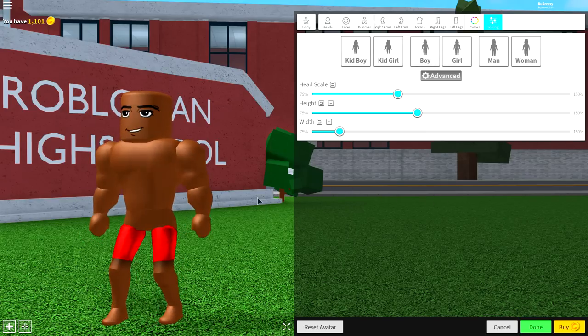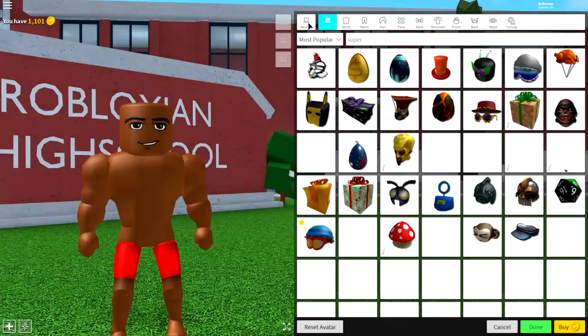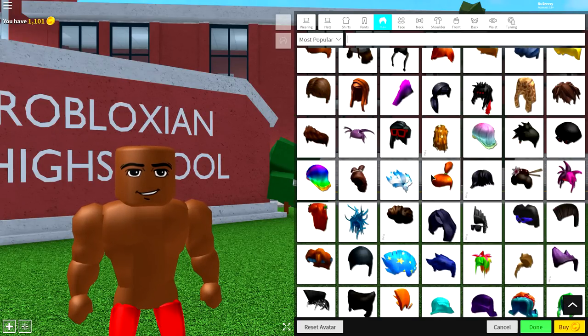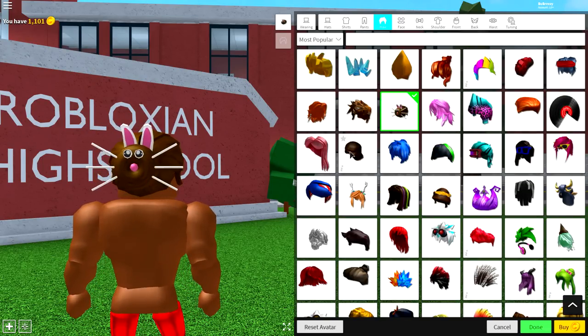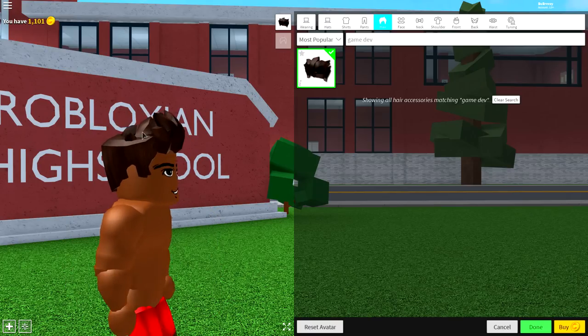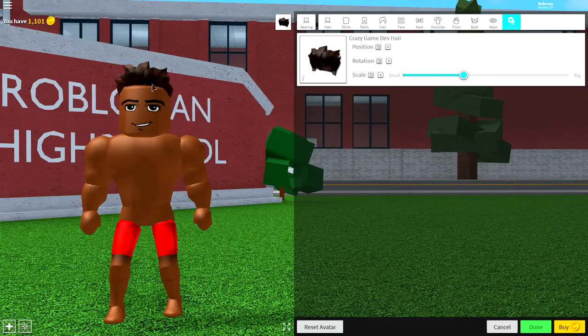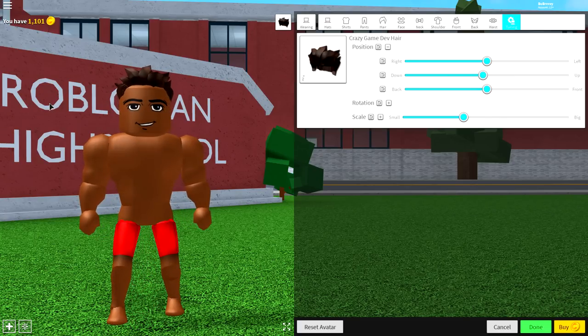Not as tall as Logan, but still tall for a man. Now that we have the base, we're going to want to give him some hair. Come over to the wearing selection and go to hair. I recommend you search for something called 'game dev' and equip that hair. Come to tuning and make it smaller so that it fits his head. I know it looks a bit wavy and wacky, but KSI has quite a big forehead and his hair isn't actually that thick. Maybe bring the position of it down just a little bit — not too much — and you've done a good job.